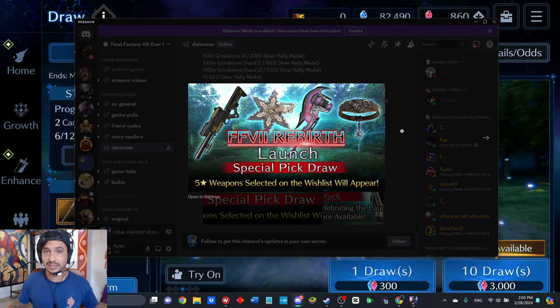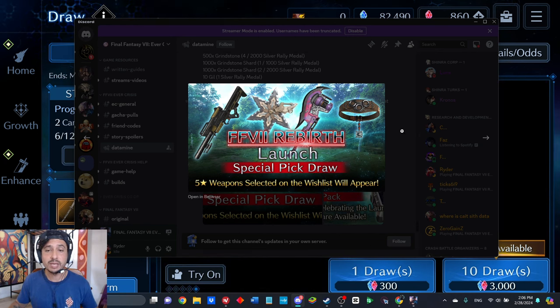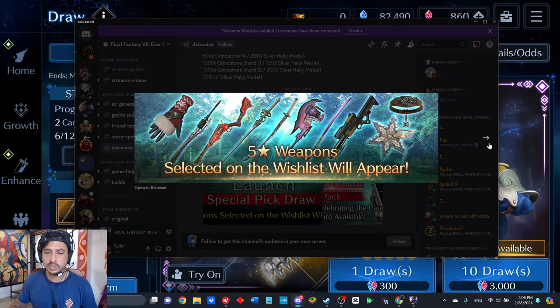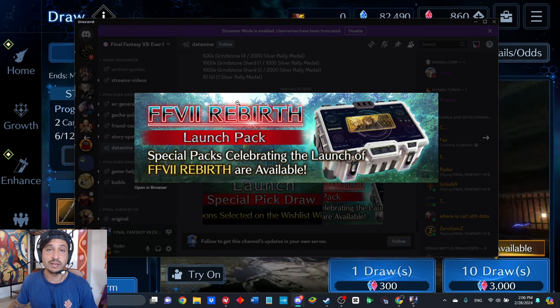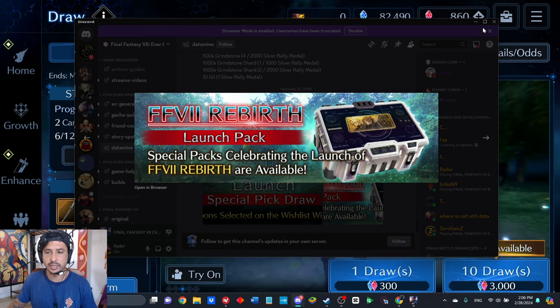I'd say wait to see what the six-month banners are, unless absolutely all five things on your wish list are things you totally need — and even then, only if you have a surplus of crystals. Here's another picture: five-star weapons selected on the wish list will appear. It also looks like we're getting another launch pack to celebrate Final Fantasy 7 Rebirth launching — looks like a Cloud and Zach five-star ticket, probably 300 paid.